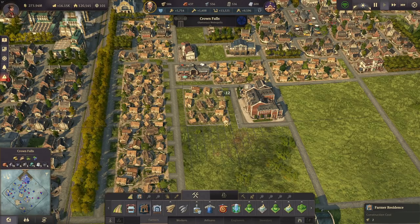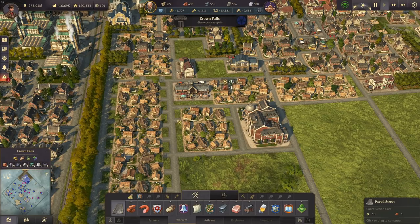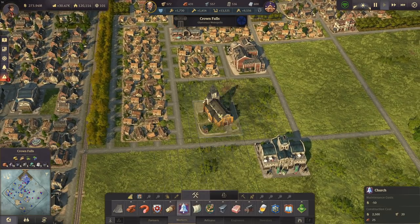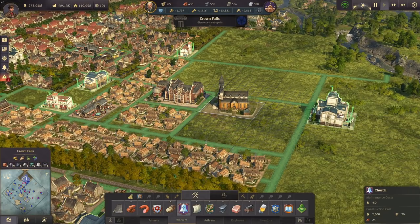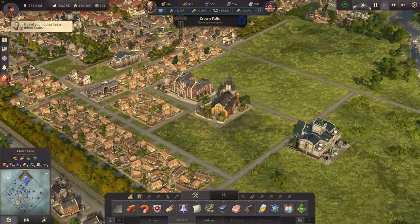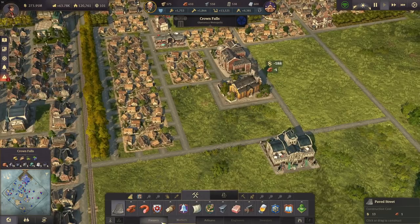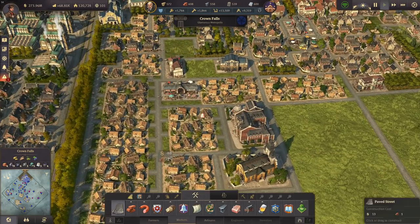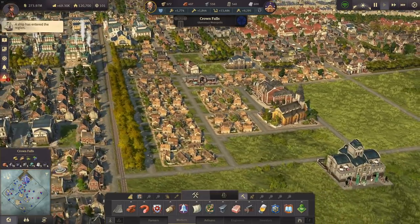Here we're going to have another block of houses surrounded by those entrances. Then we still have some bigger area — a church might be perfectly fine here, perhaps even beside the university like that. Beautiful. Also here, and then we have another block. Looking good so far, I like this.